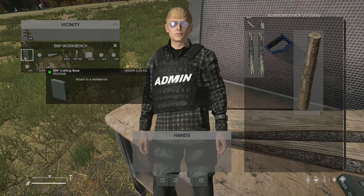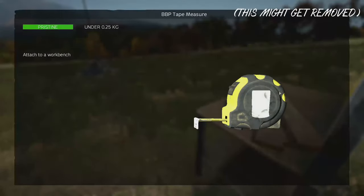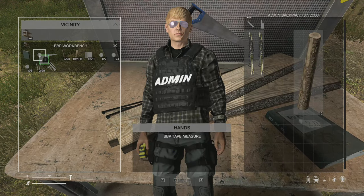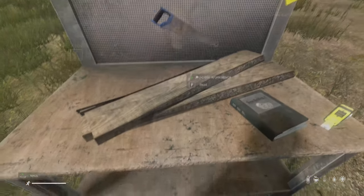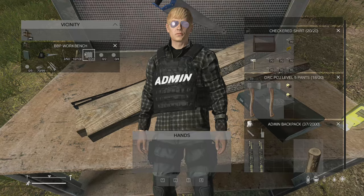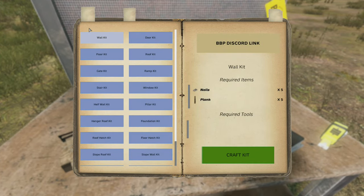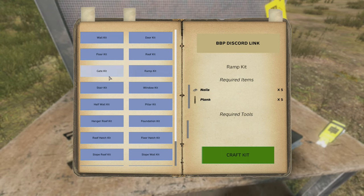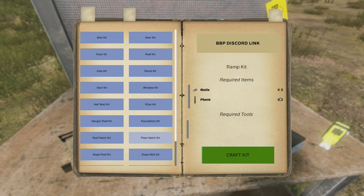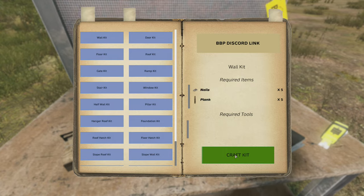Keep in mind there needs to be materials on the workbench for it to function. You're going to need planks and logs, plus the new Base Building Plus tape measure — a new item you attach to the workbench. You also need a handsaw, nails, and the logs and planks required for the build. The UI key has changed: it's now F instead of K. In the workbench menu you can see all the kits, required items on the right, and required tools if needed. Select a kit on the left and craft it in the bottom right.